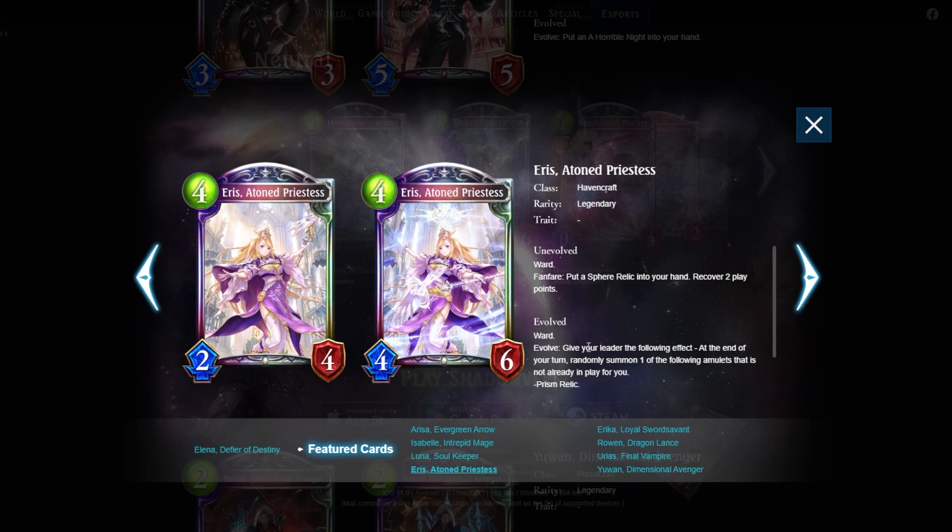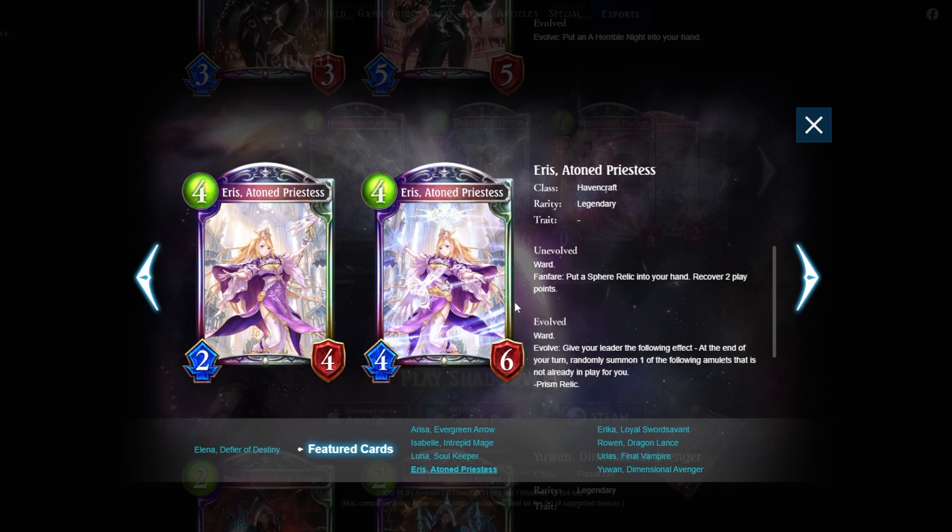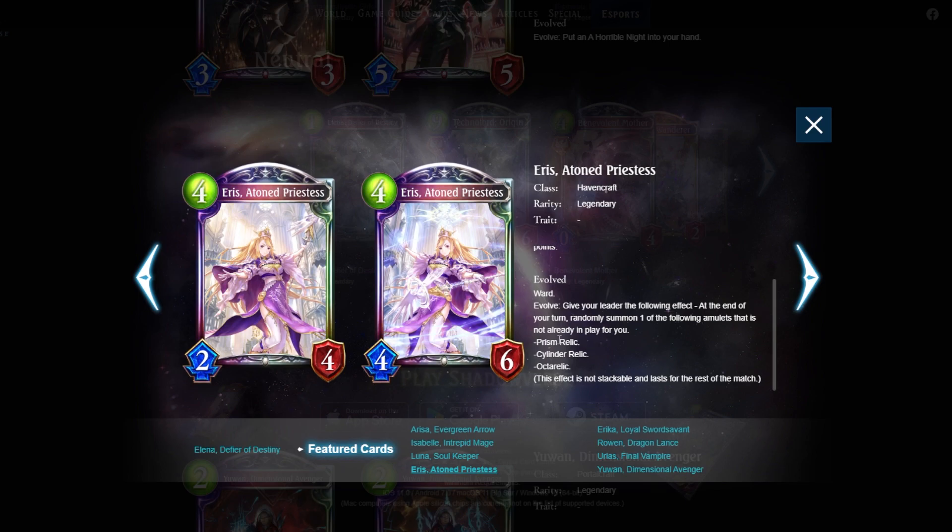When you evolve Aries, you summon a random relic — Prism, Single Cylinder, or Author Relic — which deal one to an enemy follower, heal one, or deal one to the enemy leader. If all four relics are on board, at the start of your opponent's turn you summon Relic Goddess, a 6/6 ageist follower — but she'll likely die to reduced-defense effects. Even after getting Relic Goddess you keep summoning prisms, so be careful not to board-lock yourself. There's not a lot of good ways to use Aries.